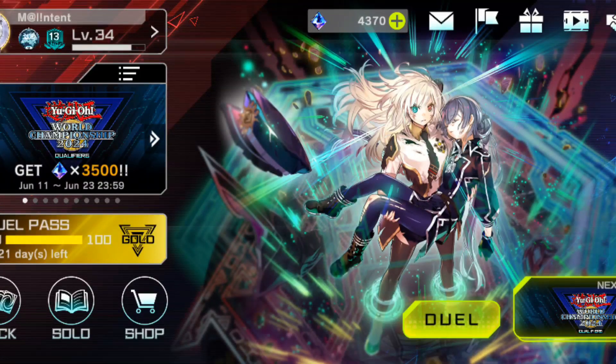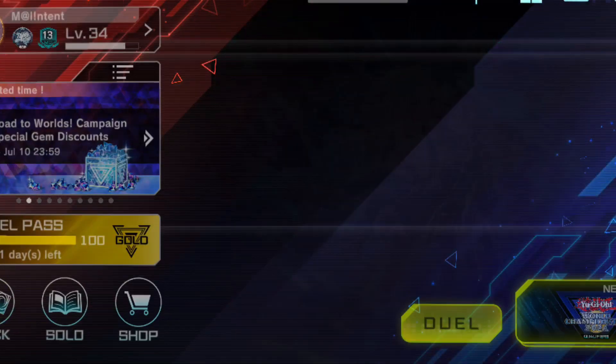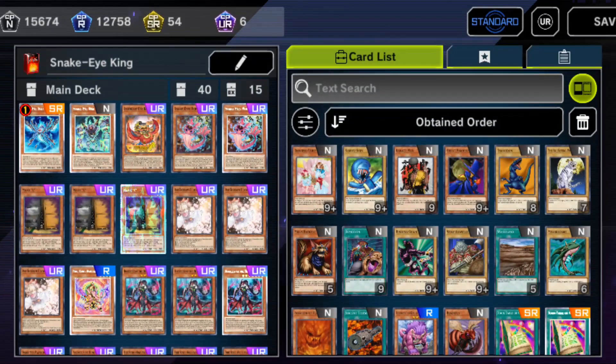Hey YouTube, what's going on? Malicious Intent here with another deck profile — this one on Snake Eye Fire King, which I thought was going to be my World Championship Qualifier deck, but it turns out Unchained is currently 9-0. I entered a Platinum 4, so take that as you will. Let's get right into this deck profile.